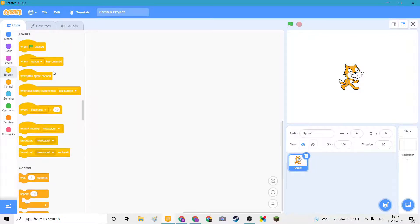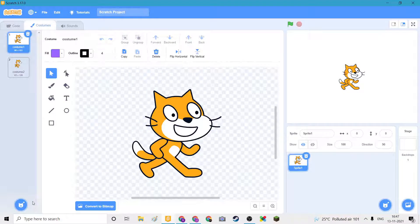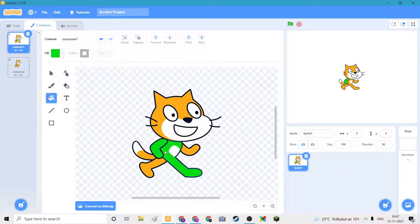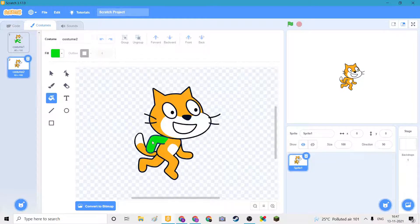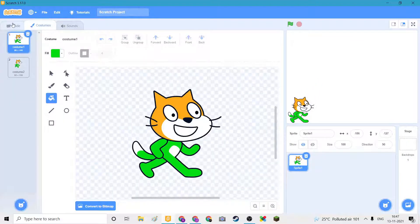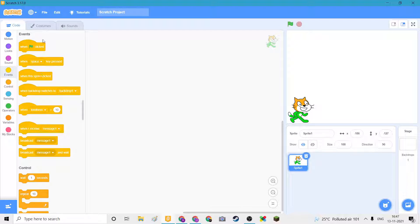First we go here in the costumes and then we're going to take this, but it's a bit dark. What I want is to kind of make this look like the Squid Game costume. The best I can do is fill this so that it kind of looks like Squid Game. We need to set it here or it will be floating around.